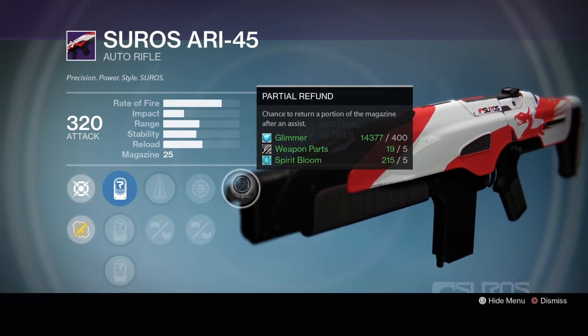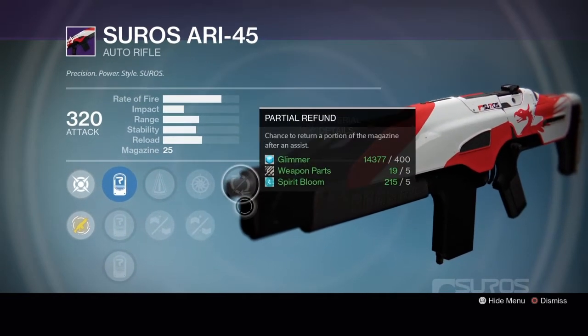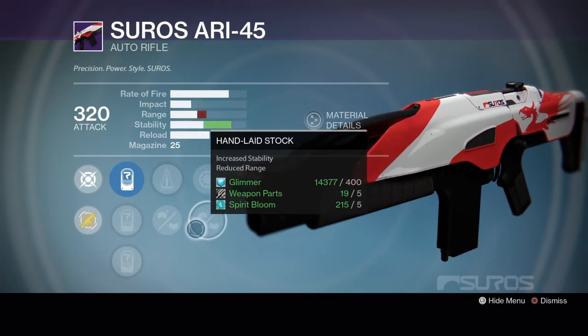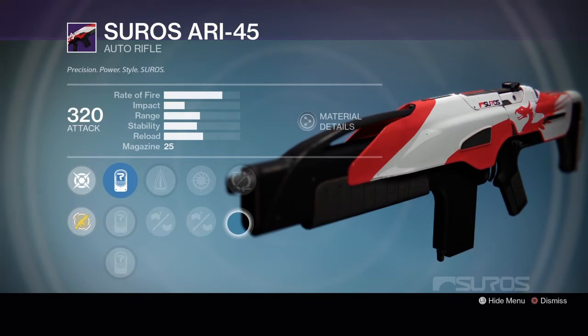Partial Refund — it is an auto rifle, so if you get team shots this might help return more rounds to your magazine if you keep getting assists. I would have liked a different perk there to make it a lot better, but for what's here this week, Rank 2 is your best bet.